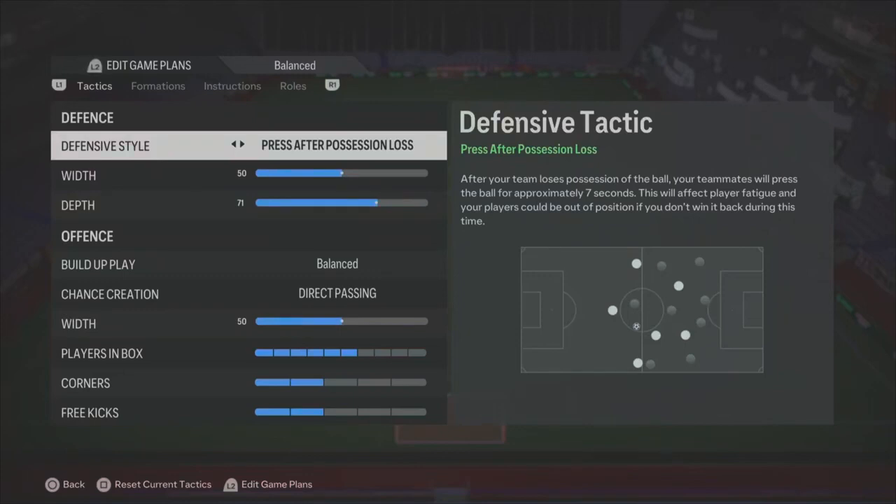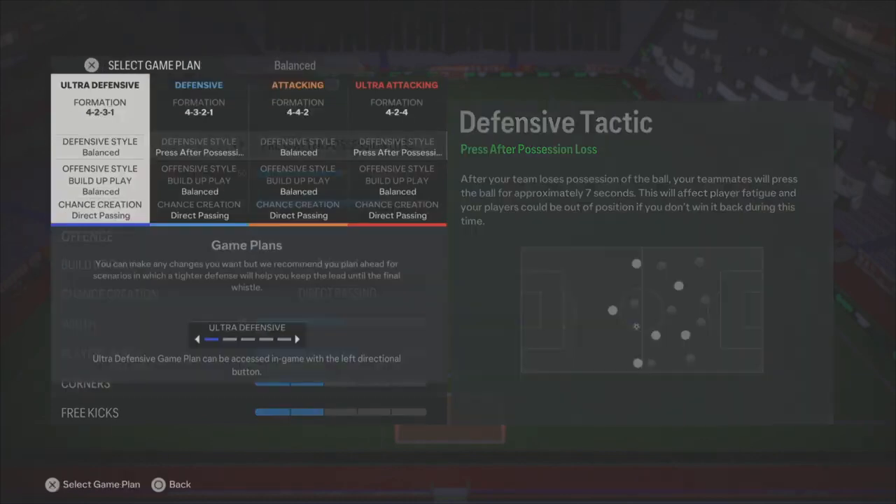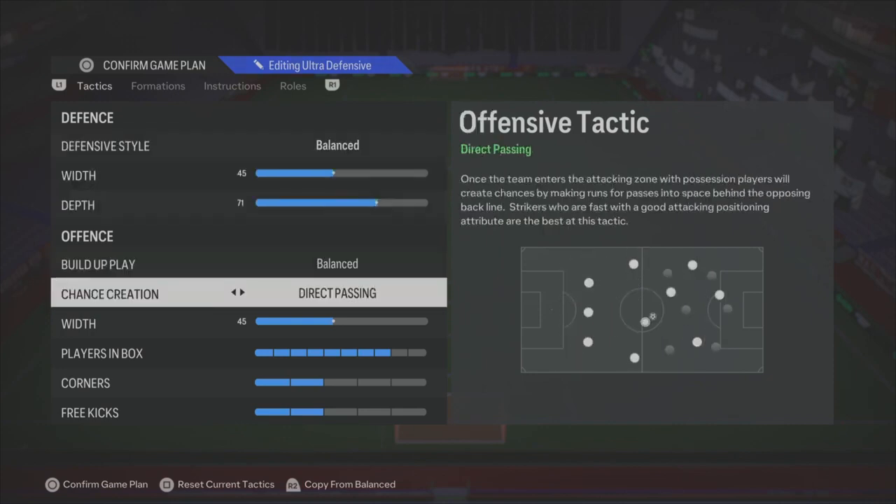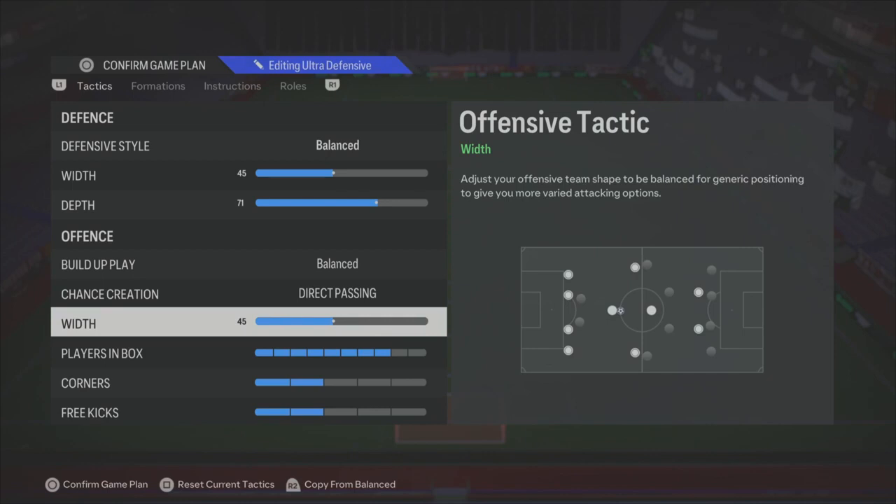Welcome back to the channel. This time I'm doing a video on the 4-2-3-1 — it is the go-to meta formation right now, and what 90% of the pros are using. My tactics are on balance 45-71, direct passing 45, width keeps everybody narrow when attacking. I've got eight in the box, two corners, two free kicks. I'm going to include a bit of tiki-tacky football I've created for this formation and show how it works against the press.